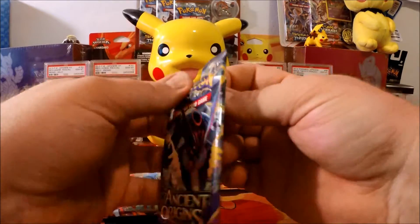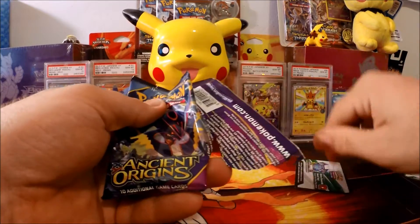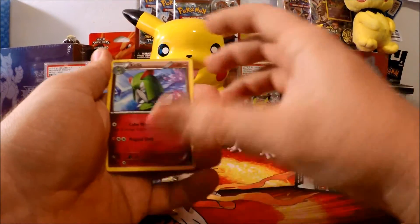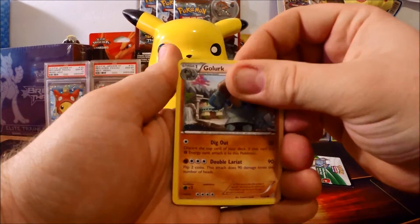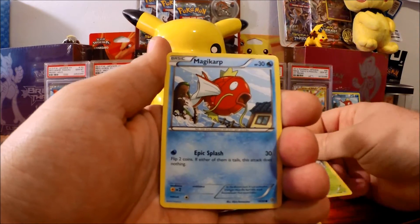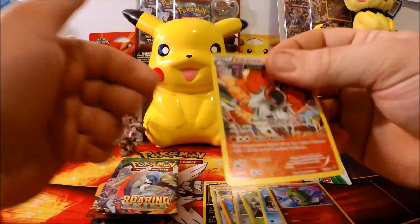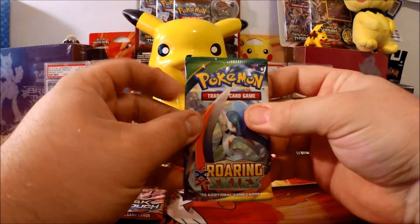We're gonna open them in this order — let's start with Ancient Origins. We do the code card trick: one, two, three, put them in the front. Let's see what we got here: Curlia, Sableye, Force, Giant Plant, Gallade, Wooper, Beldum, Spinarak, Magikarp — he's always been good luck in the past, hopefully on this box — Curlia again as a reverse, and a Volcarona. Well, not that pack; maybe we're saving that luck for Roaring Skies.